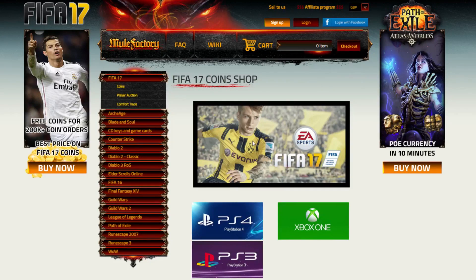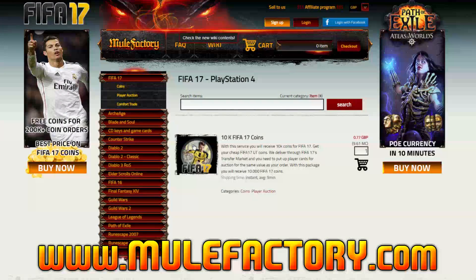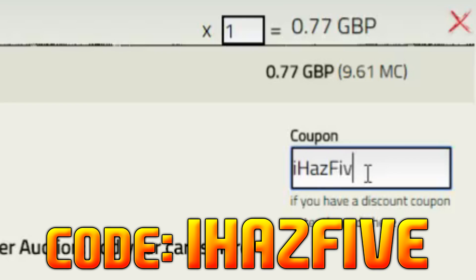If you're looking to buy any Ultimate Team coins, make sure to check out my brand new sponsor mulefactory.com. They're literally the cheapest place to buy coins on the internet - you'll have a five-minute delivery time and 24/7 support. Also make sure to use my discount code 'ihas5' for five percent off.